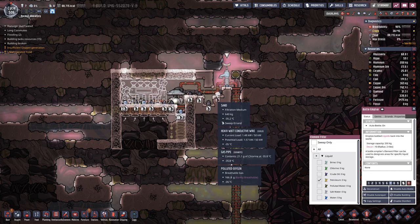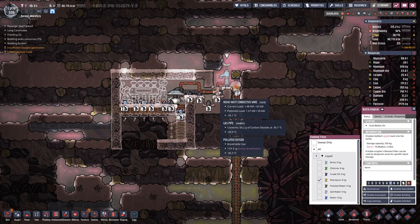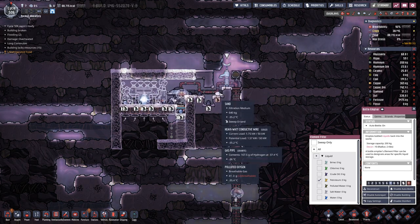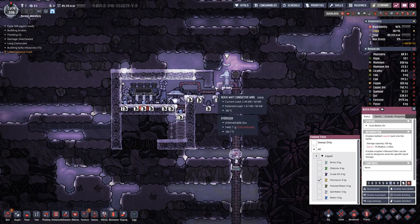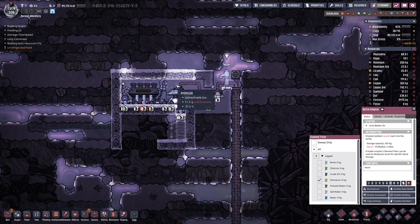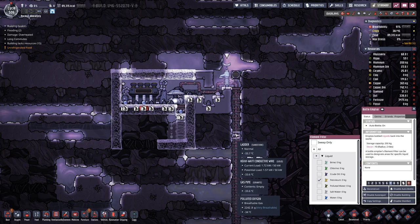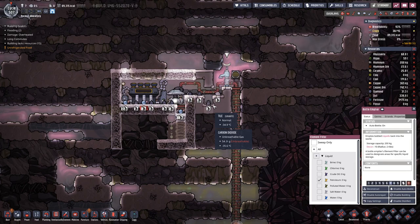However, we do seem to have kind of a lock, because down here we have polluted oxygen. The hydrogen that we pump in cannot mix with that one, so at least the density of the gas goes down. Hopefully we get a bit of petroleum pretty soon so we can have our liquid lock here.